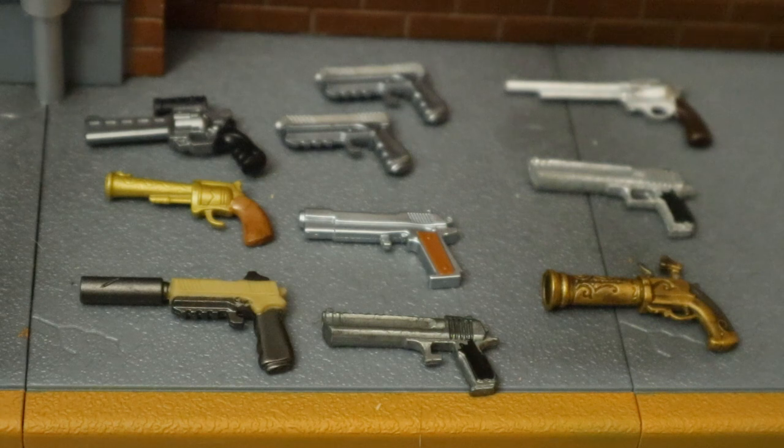Here are all the different pistols between McFarlane and Jazwares. The left two columns are from Jazwares: the scoped magnum, six-shooter, silenced pistol, dual pistols, regular pistol, and hand cannon. On the right-hand side are the McFarlane pistols: a six-shooter, a hand cannon, and a flint knock.